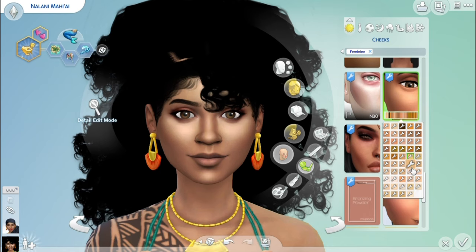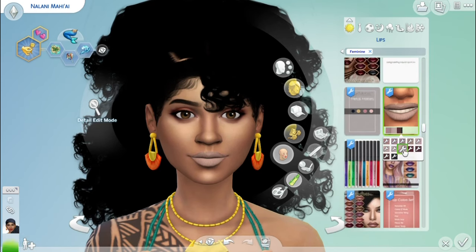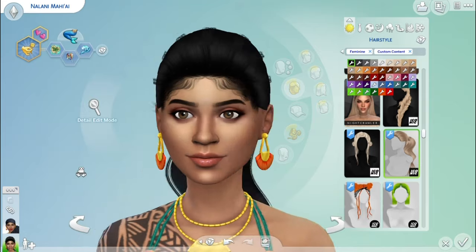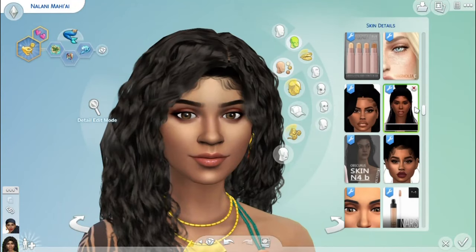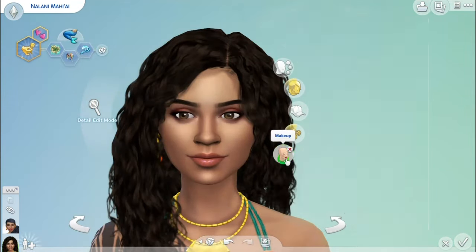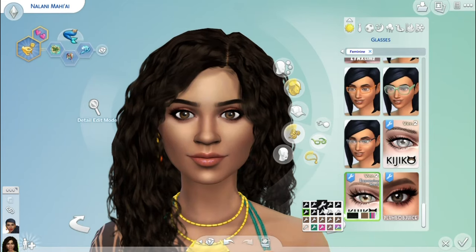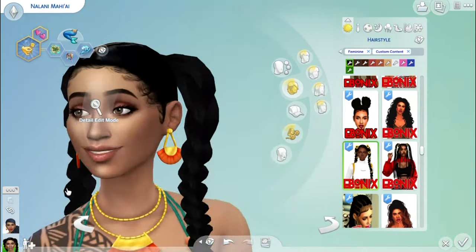So we're gonna settle on these braids and that be that. Her makeup is not over the top like I would do with other sims. I wanted to keep her pretty natural looking because that's who Naylani is supposed to be — she's the natural beauty in the mermaid world. She's not the type of person to wear a bunch of makeup since she's gonna be in the water all the time, so I just put maybe a little eyeshadow, a little lipstick, and that was pretty much it.